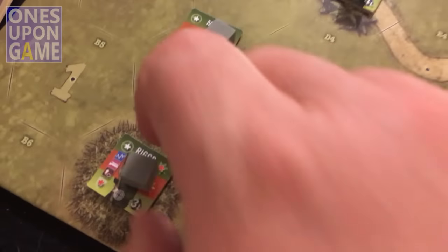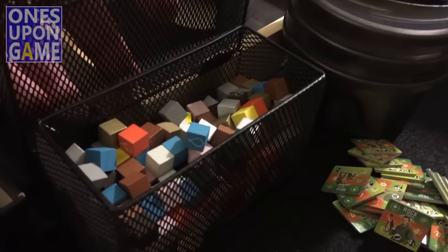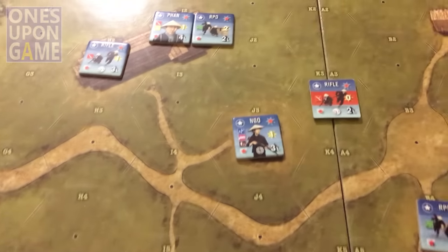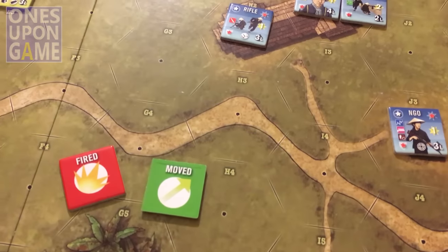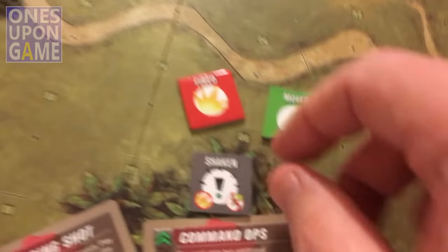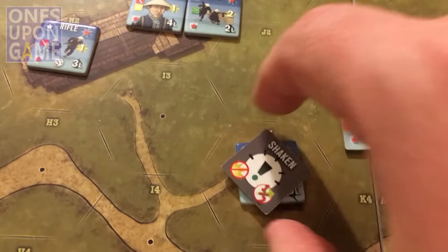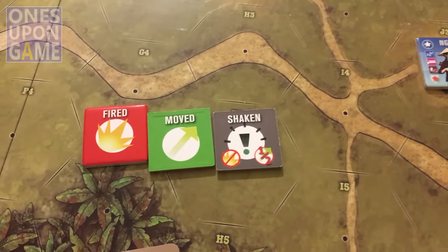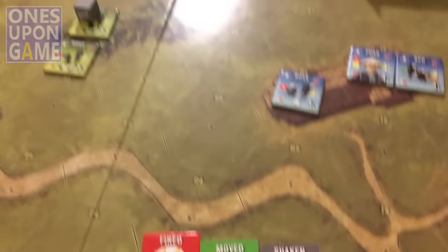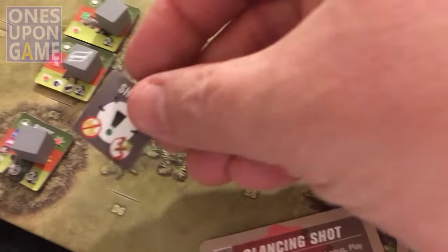Shaking units cannot fire. Now, these cubes - they do not come with the game. These are some cubes I bought from the game market, and I use them for all sorts of games. But the counters they give you - there's a fire counter, a move counter, and the shaken counter. The problem is that these cover the whole unit. I also did this with Night of Man - used the cubes to let you see the unit a little bit more clearly. These are very nice counters, they're just the same size, so it'll be a little hard to see.